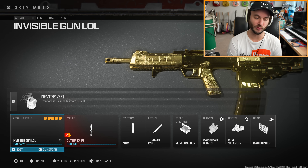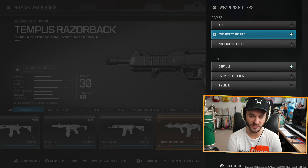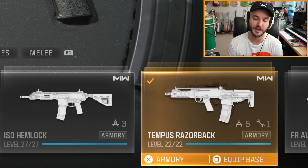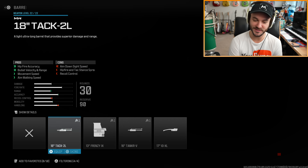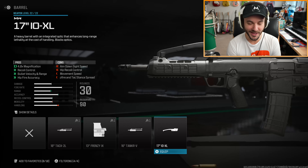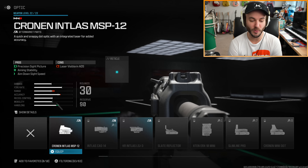All you've got to do to get this broken gun in Modern Warfare 3 is go to Create a Class. It makes it a little bit easier to filter by Modern Warfare 2 guns, because this is going to be done on a Modern Warfare 2 gun — it's for the Tempest Razorback. Equip the base assault rifle, go to Gunsmith, and add the 17-inch IO XL barrel. Then go over to your optics and put the Cronin Intless MSP12 on.